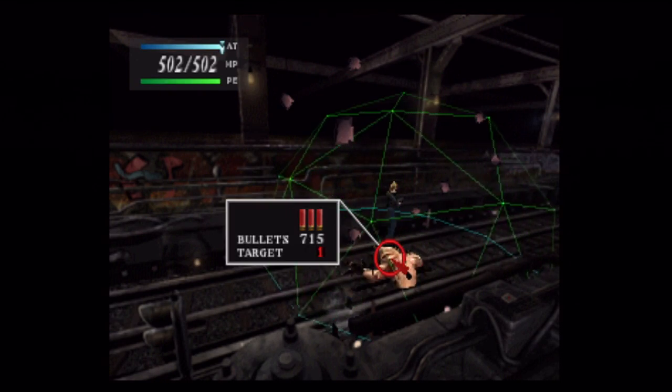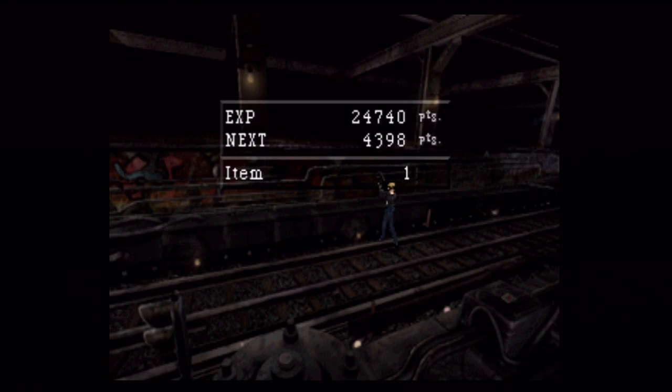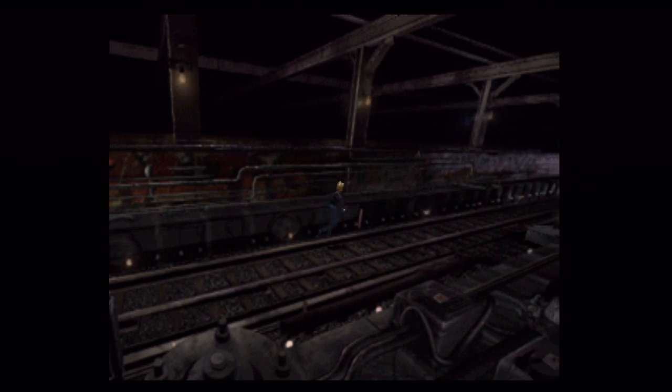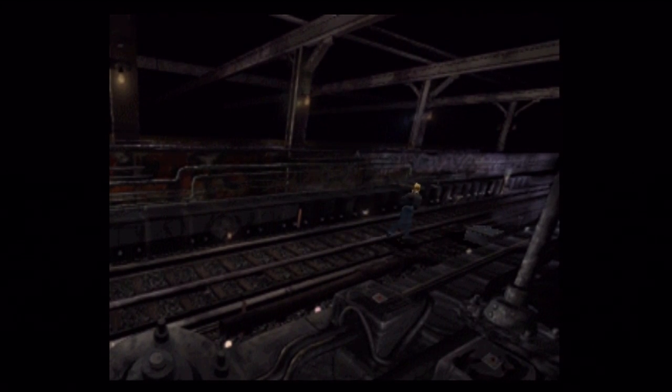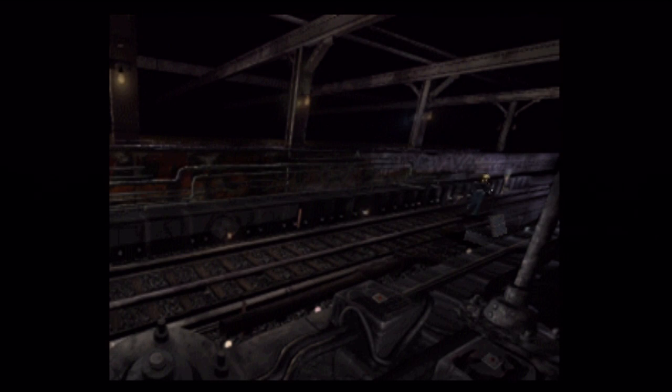Basically, the way you deal with these new mole enemies is wait for them to pop out of the ground, shoot them, and then run away before they can wail on you with their claws. Once your AT charges up, wait for them to dive down again. I don't know how they're going through all the metal railings, but it's Parasite Eve — makes about as much sense as anything else.